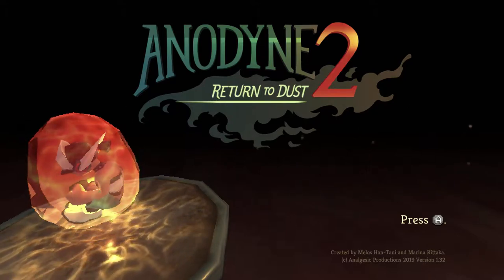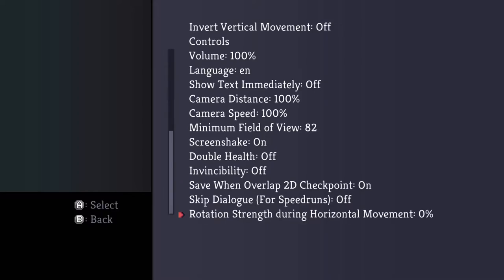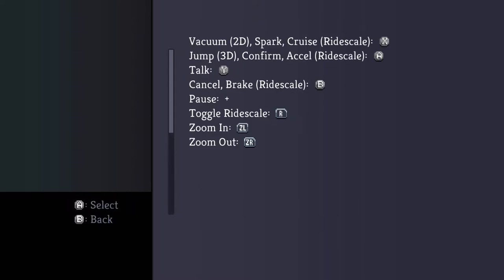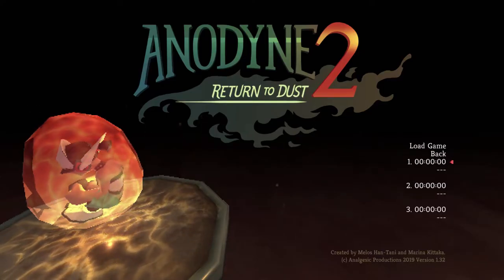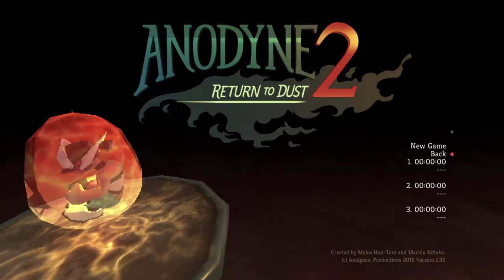I'll turn the sound down a tiny bit. Settings — I'll assume the defaults are fine. Oh neat, Accessibility: Invincibility 100%, skip dialog for speedruns, rotation strength. I can't change the controls but I can see what they are. Load Game doesn't work — it defaulted to that for some reason, which is interesting. New Game, File 1, yes. You can use the d-pad or the analog stick for the menus, by the way — I tried both.